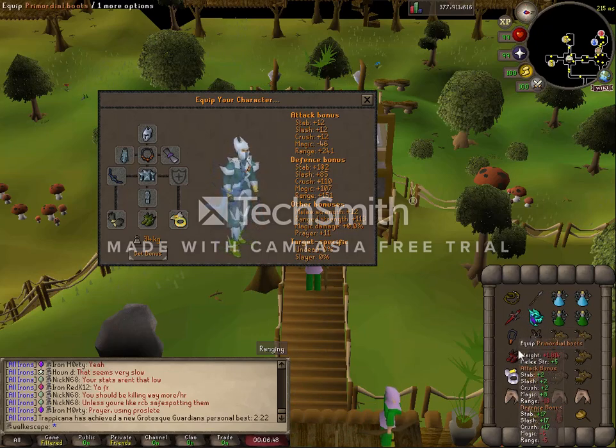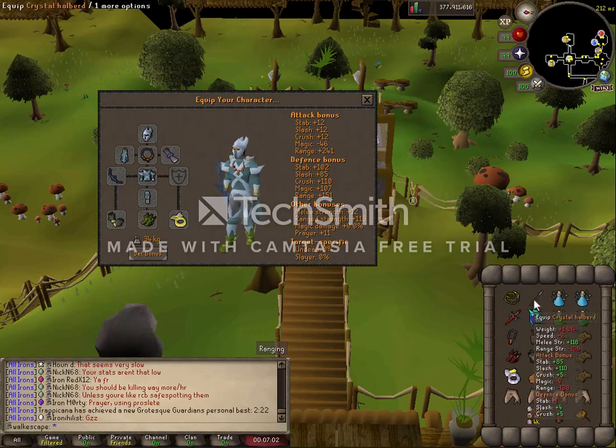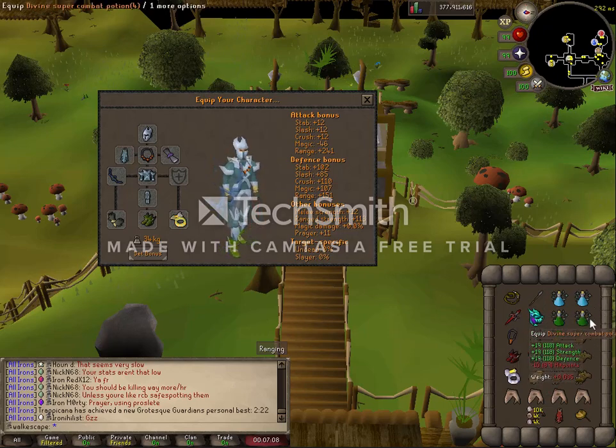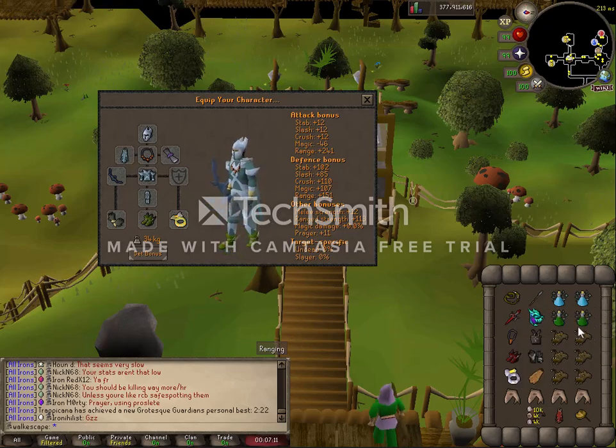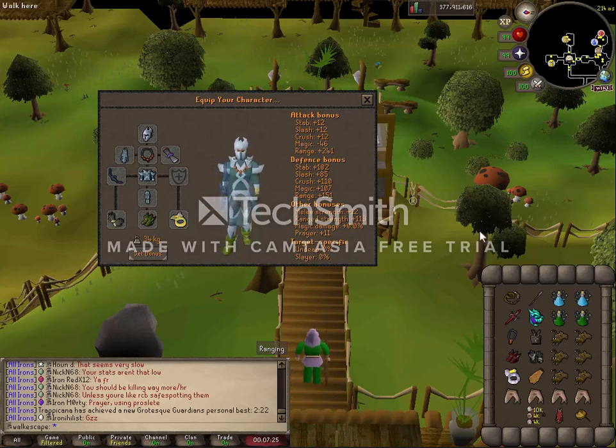Have a melee switch for the last phase on Gluff. He's a three-stage fight — the first and second you'll just range him and have vengeance up, and then in the third we'll melee him. I'm using a Crystal Halberd for spec because it hits pretty hard; if you have claws or anything like that, that works. Bring a couple divine potions, some anglers to heal over, sharks, and in your rune pouch have vengeance runes. Vengeance is pretty important to reflect as much damage back at Gluff as you can to get it done quick.